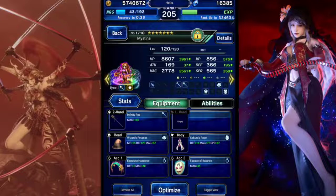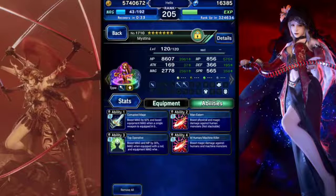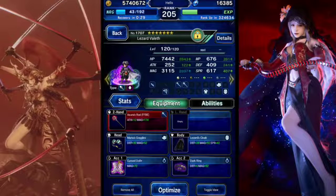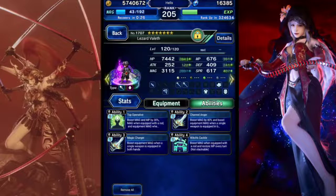Mystina is going to be one of the main damage dealers. Lots of man-eater and magic on her. And Lizard Veleth is going to be her chaining partner. We went just high magic on him.